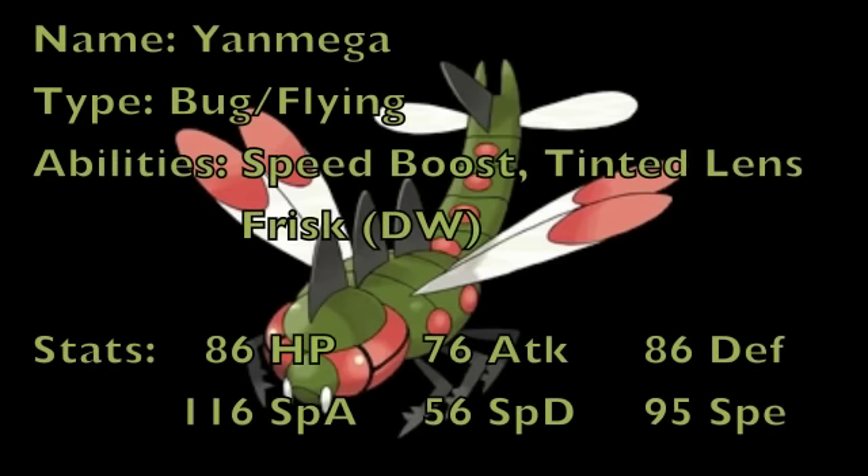Before we get to the moveset, I'm just going to go over the typing, abilities, and stats of Yanmega for those that aren't really familiar with it. It has the Bug/Flying typing, which is interesting, but gives you a four times weakness to Rock, which translates to Stealth Rock — meaning that if you bring this Pokemon in mid-game and your opponent has those entry hazards on the field, you're only going to start off with 50% of your health, which is kind of unfortunate.